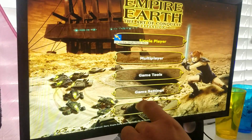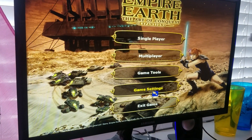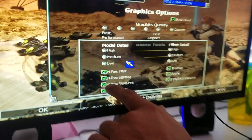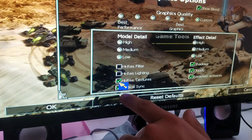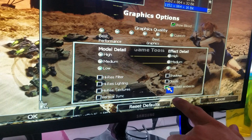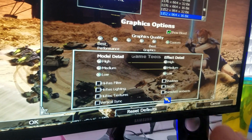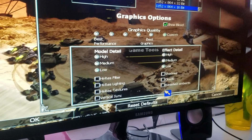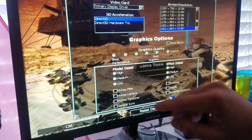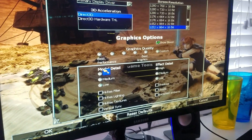Wait until the game is done loading. Now go to game settings and uncheck all the high-res filters — shadows, clouds, all the patterns. If you have Windows 10, Windows 8, or Windows 7, uncheck all of these so the game doesn't freeze.